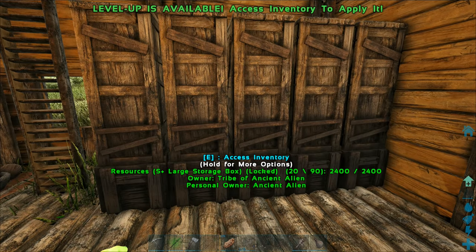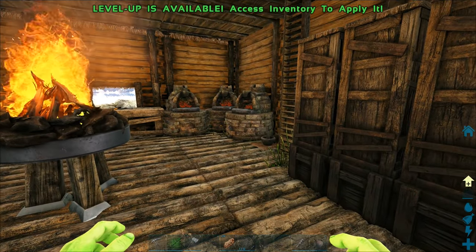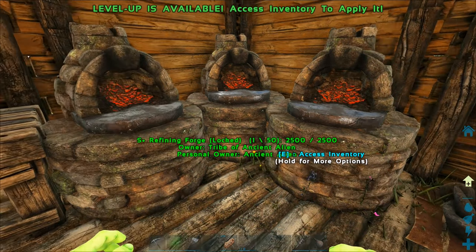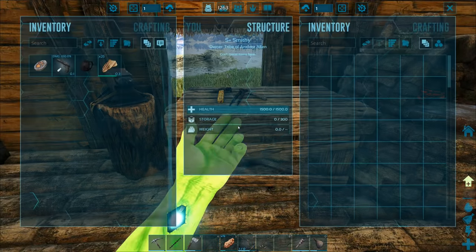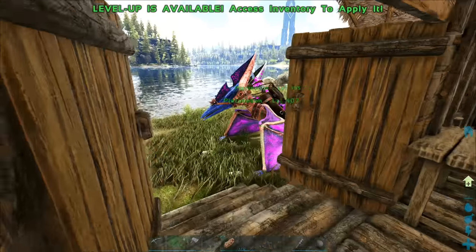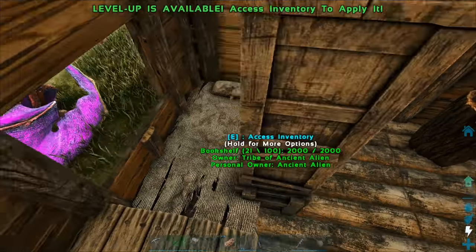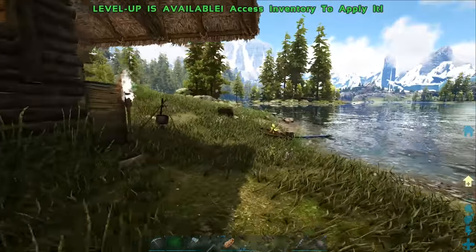I made two more refining forges so we can smelt metal across three at a time, making it a lot faster. Over here is the smithy - nothing inside because we put all the blueprints inside the bookshelf. I think when I last left off it was outside but I moved it back inside. We also have our bed over here.